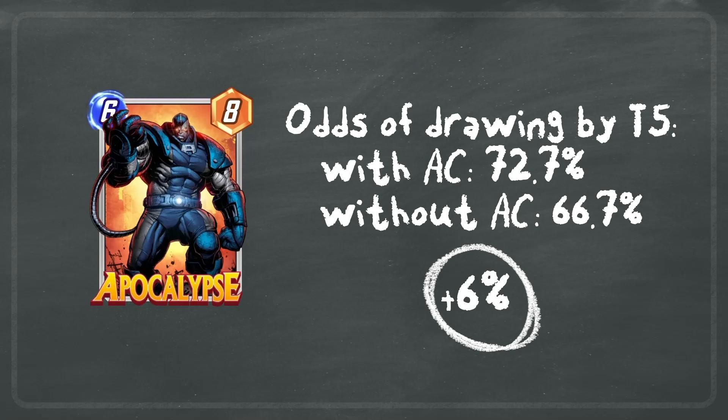Let's look at an example with a card like Apocalypse. Apocalypse wants to be in your hand before turn six so that you can discard it with your discard effects and get the additional power. With America Chavez in your deck, the odds of drawing Apocalypse by turn five is 72.7%, but without America Chavez it's only 66.7% — a difference of 6%. That may not seem like a lot, but if you're playing a lot of games this will yield value over time.